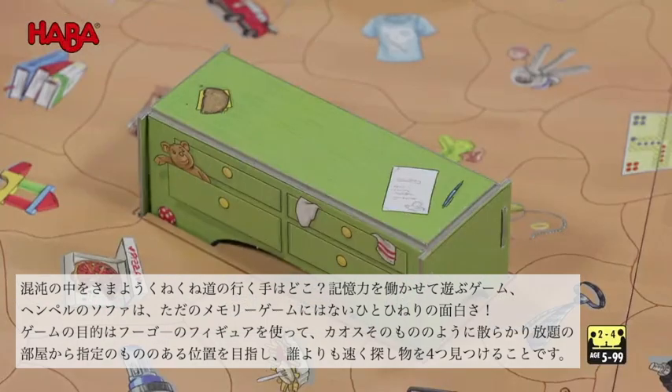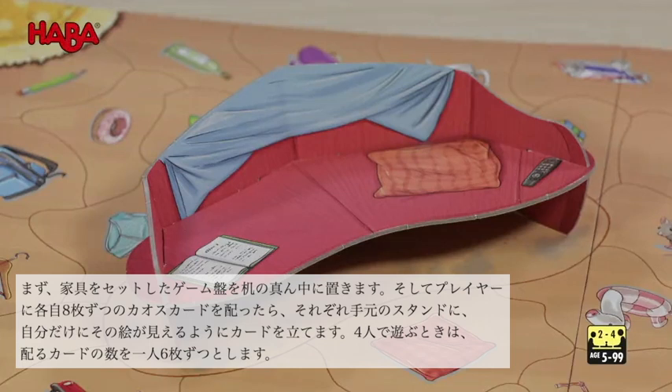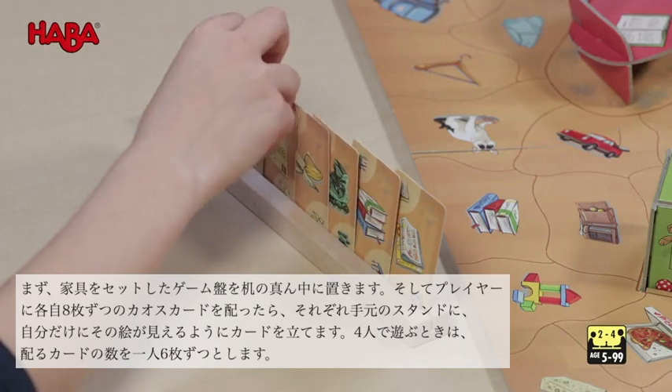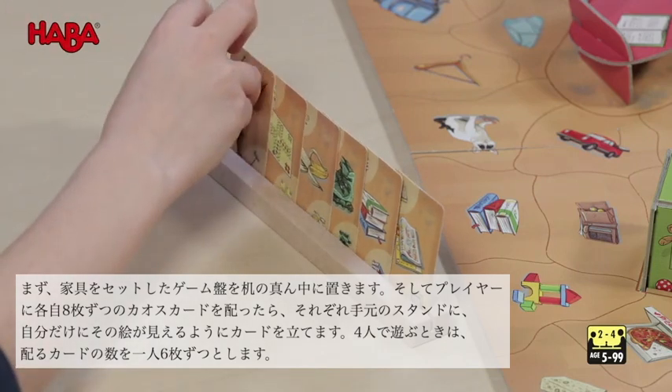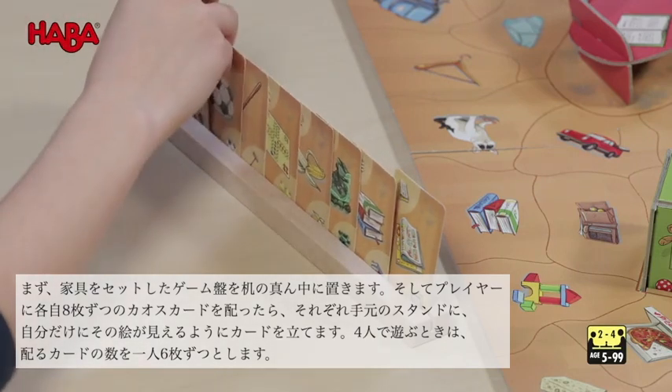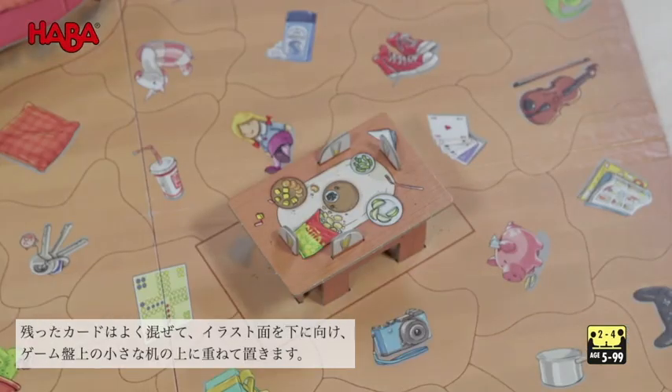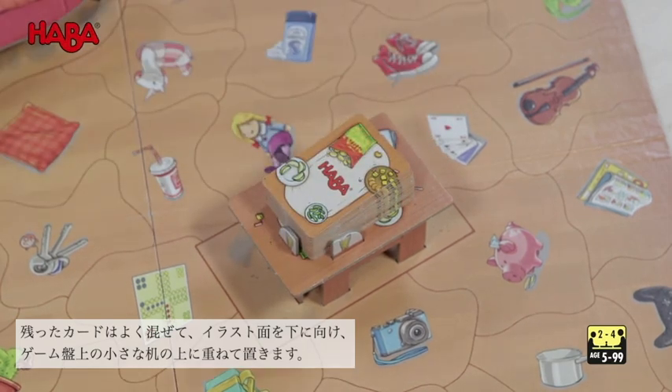The playing field is set up with the furniture in the middle of the table. Each player receives eight Chaos cards, which he or she places in their card rack, so they are only visible to him or her. With four players, each player receives six cards. The remaining Chaos cards are shuffled and placed on the small table on the board as a face-down stack.